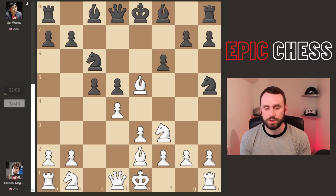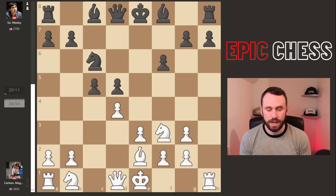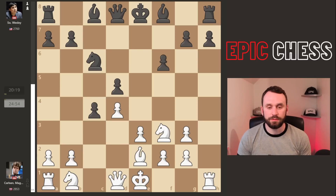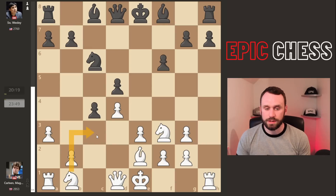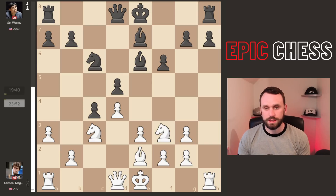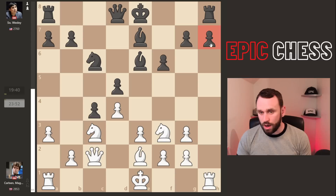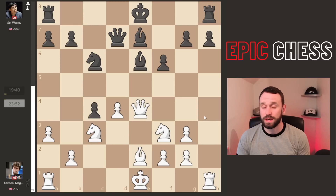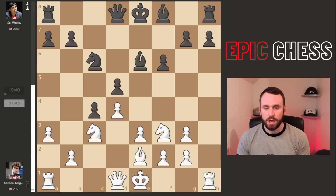Magnus now takes, the pawn recaptures, he drops back the bishop. Wesley takes, pawn takes. Because there's a threat to take here and saddle black with an isolated pawn that could be pressured, we get c4. Magnus is a bit better — Wesley's pawn structure is not brilliant and Magnus has a lead in development. Now he goes a3 first; he wants Nc3 but not bishop b4. It does look a bit weakening, but Magnus has a plan to soon liquidate the pawn. So bishop e6, Nc3.